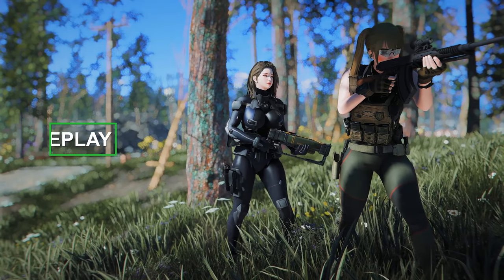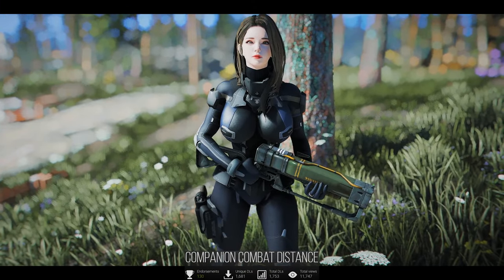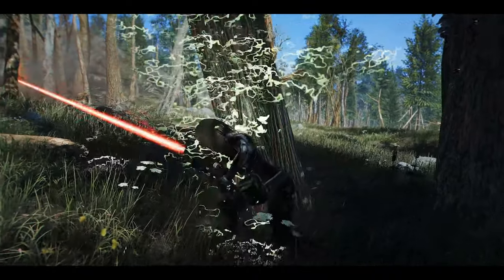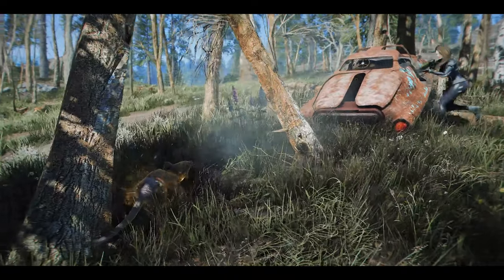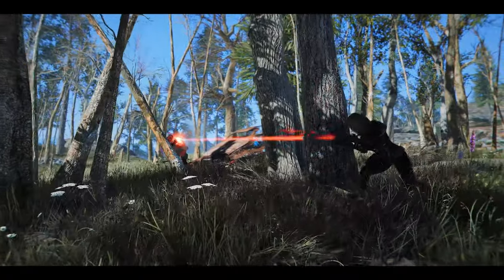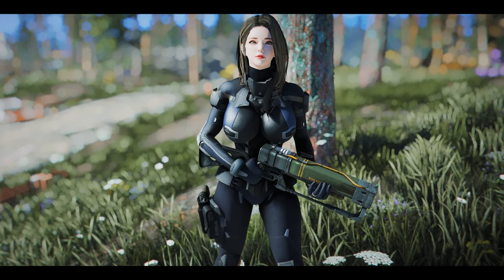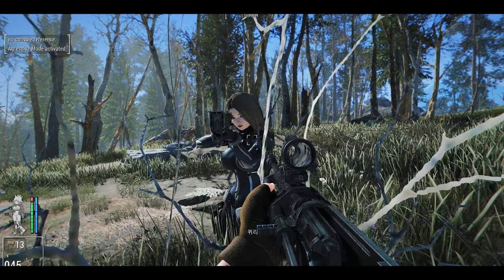First, we'll be introducing mods related to gameplay. First up is Companion Combat Distance. This mod enhances the combat AI of companions, functioning with the F4S plugin. It alters the range and conditions under which companions detect and engage enemies. Companions now have a detection range of 5,000 and immediately join combat when the player initiates it. Additionally, turning on the attack mode allows companions to launch preemptive attacks as the player's stealth gauge reaches certain levels, with default thresholds at 50% while standing and 75% while sneaking. The attack mode can be toggled with a shortcut.